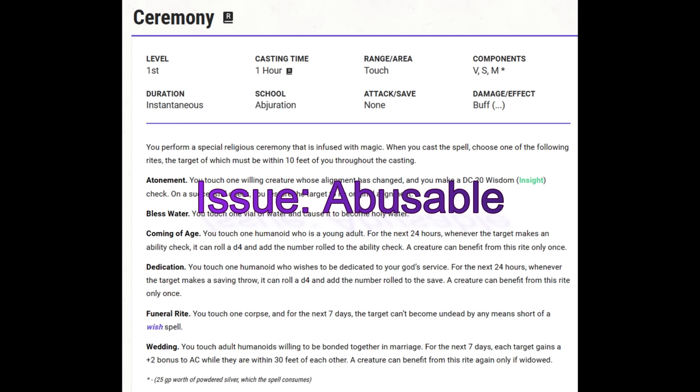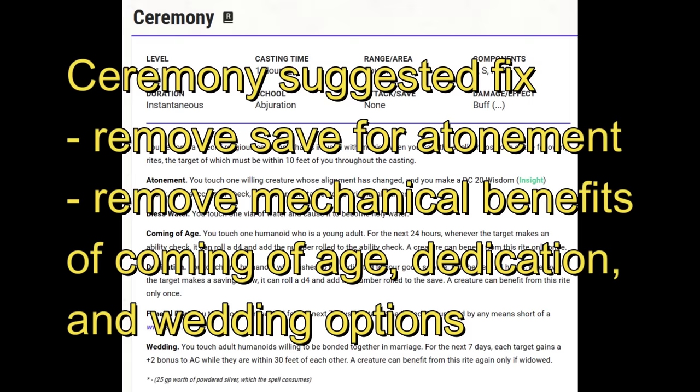Ceremony. If you are surprised that I started this list with this spell, then you probably play in an extended campaign, in which case it's fine. But if you play in one-shots, Ceremony is busted. If you think your players should all have a +2 armor class and a bonus d4 on all ability checks and saving throws right from level 1 with a first-level ritual — just give them the bonuses. Skip the whole 'let's all get married now that we've all come of age and joined the same religion at the start of this session.' As I read through this spell, I don't even know it needs any of these mechanics. Atonement: touch a willing creature and it's restored to its original alignment. You bless water, it becomes holy water. You touch one corpse to prevent it from becoming undead for 7 days. And whether you perform a coming of age, dedication, or wedding ceremony, it's official.